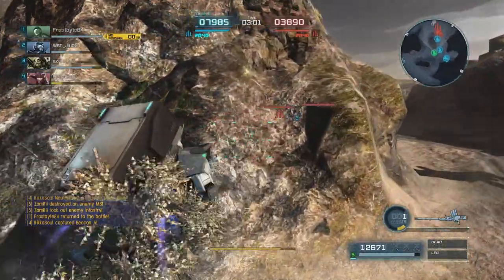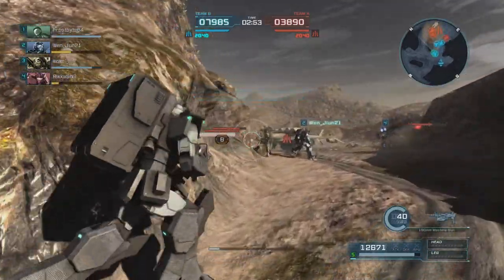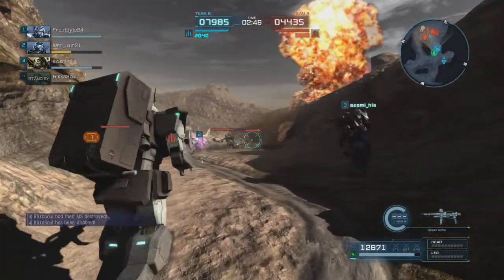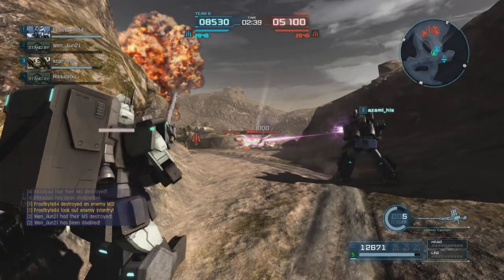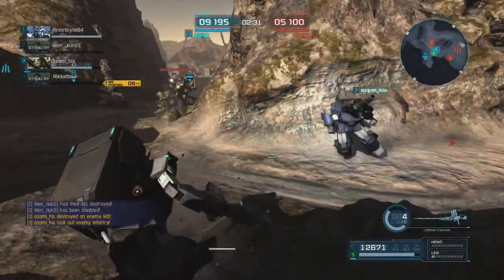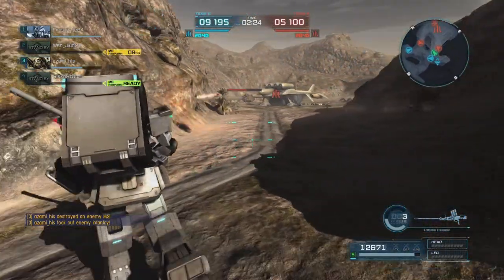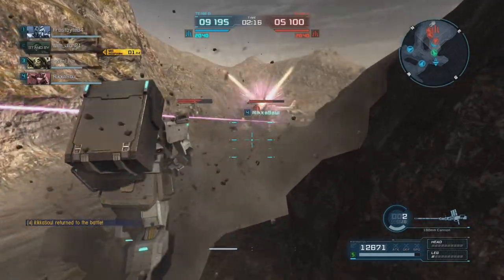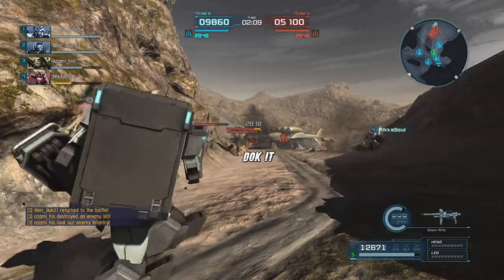We're going to go push a little bit with our support friend, get a little shot with that beam, keeping as mobile as we can because this unit does not play well being too stationary. We don't want to get too aggressive because they have some support fire coming in. We catch the raid behind us with the 180, pop a beam rifle shot into him, and he maneuvers away. We turn around to catch him but we're not going to connect on the melee attack, though we're going to open up our teammate to be incredibly hostile. We keep pushing as much fire support as we can.